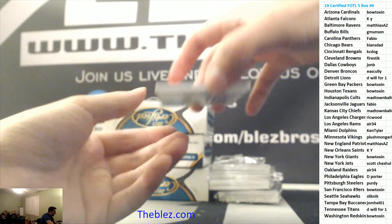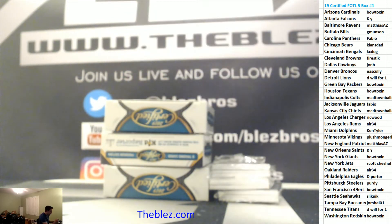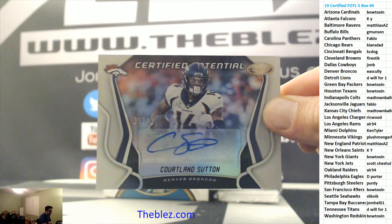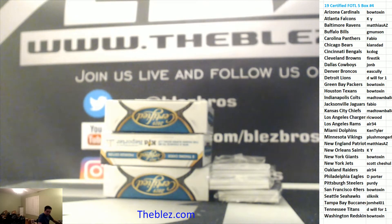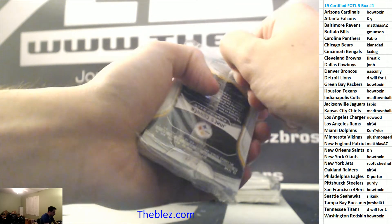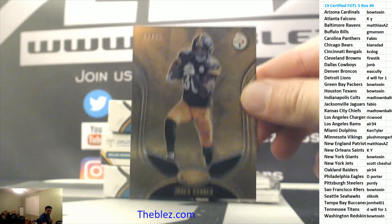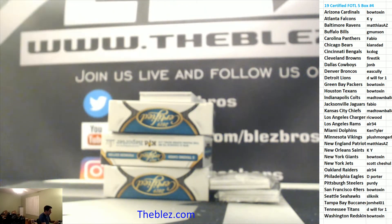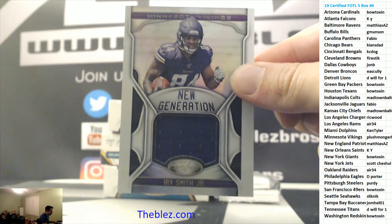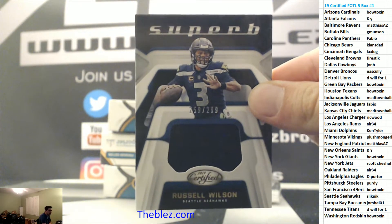And then we have an RPA to 25 of Irv Smith Jr. Sutton to 125 for the Broncos. And then a Melvin base. We might have two RPAs — we might have an RPA to 3. Connor to 25. Then we have a jersey — we don't have an RPA to 3. Irv Smith, Vikings. Then we have a jersey of Wilson to 299, Seahawks.